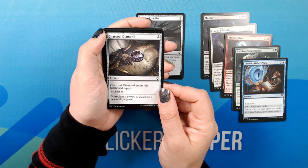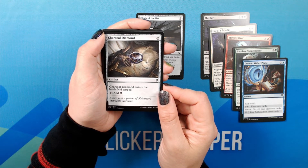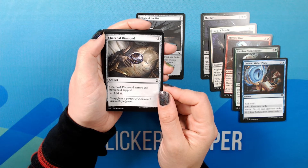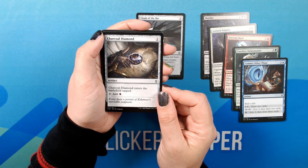Charcoal Diamond. Two. Artifact. Common. Charcoal Diamond enters the battlefield tapped. Tap: add Black. Flavor text: 'Every facet, a portent of Kelimvore's inevitable judgment.'